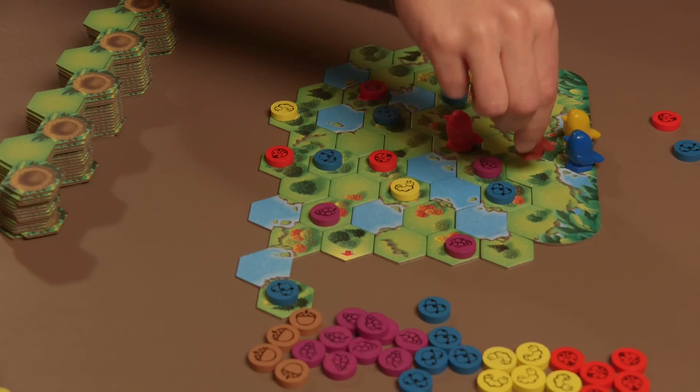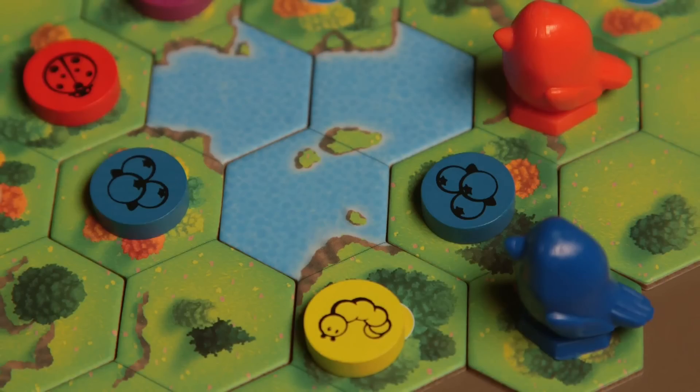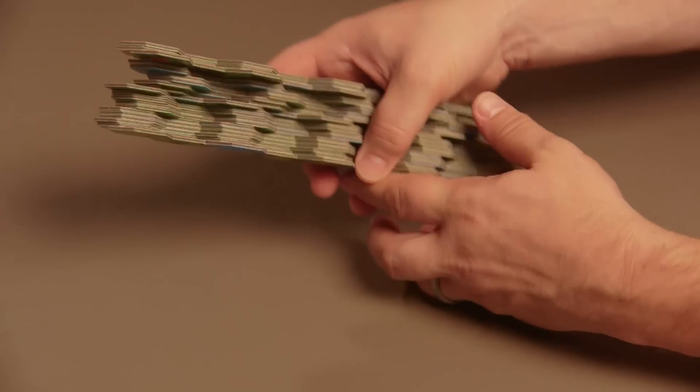Eat and Tweet is a great game for teaching your kids tactical planning skills as well as food and energy management, all from a bird's point of view. To set up the game: